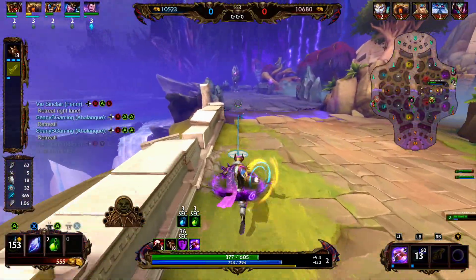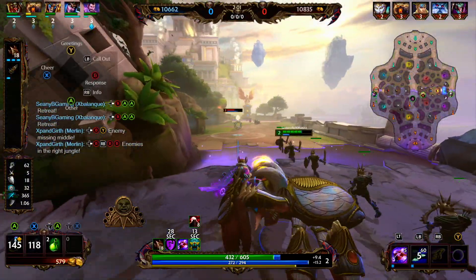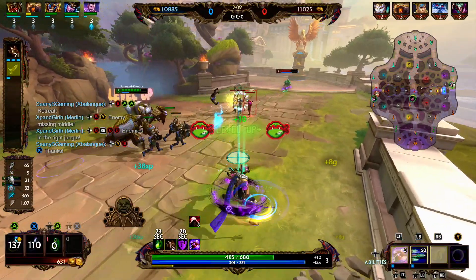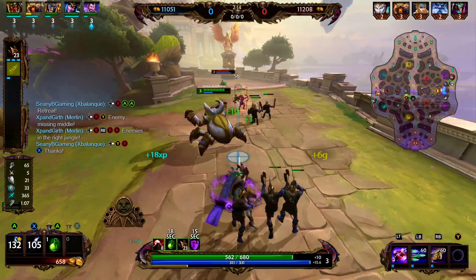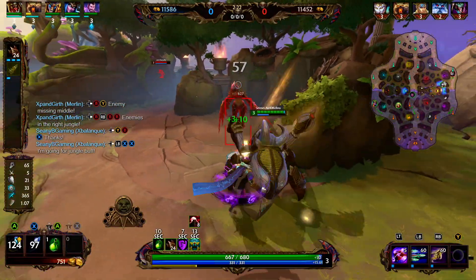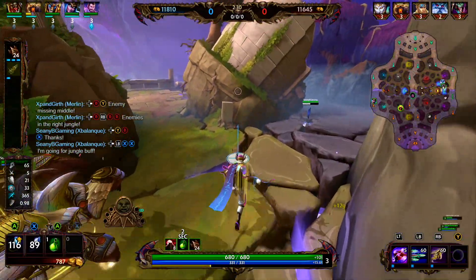We're getting calls to retreat right lane so we're falling back. We left Fountain with Hunter's Blessing, tier 1 of Devourer's Gauntlet, three health potions, and one mana potion. In my previous video we had Shi Belange building Transcendence, which gives a very powerful early game — more power and damage than the Devo start. But Devo will help your mid and late game a little more, and the mana is manageable on Shi Belange with the Devo start.